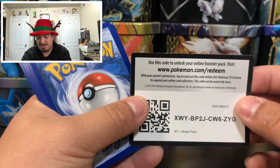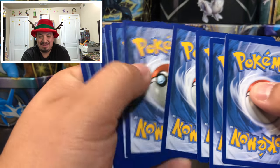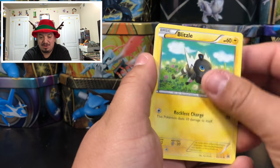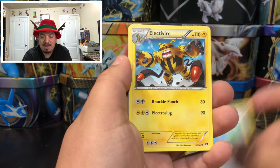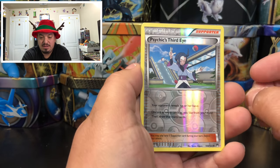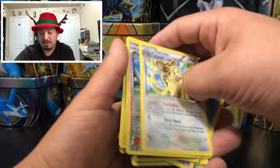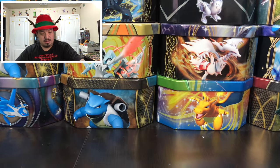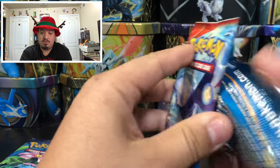Last Breakpoint booster pack and last Evolutions pack — Venusaur, who always gets picked last! We have Staryuu, Blitzle, Pancham, Hitmontop, Shinks, Max Potion, Electrowire, Psychic Third Eye, and Electrode — rare non-holographic card.